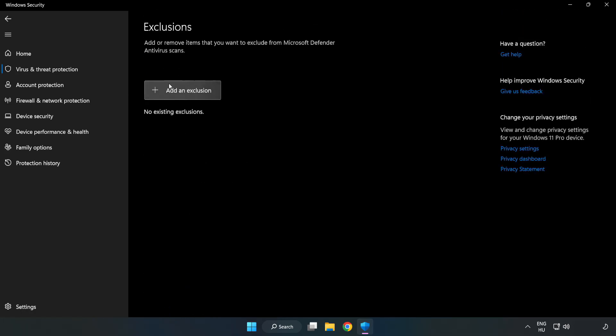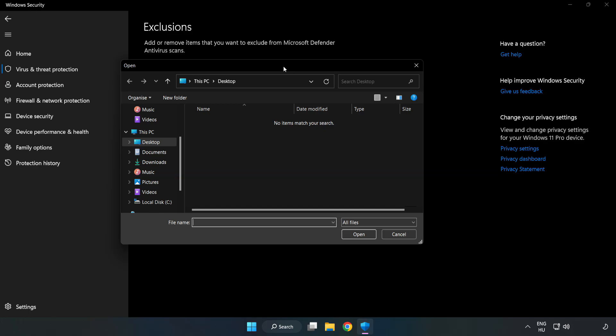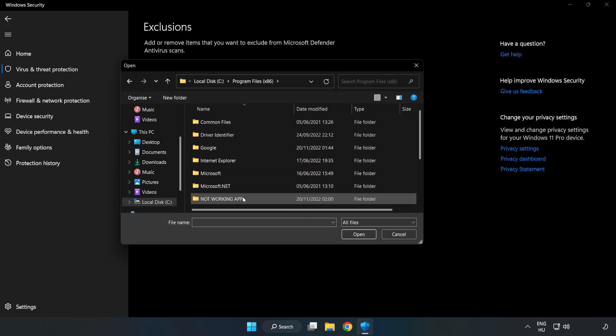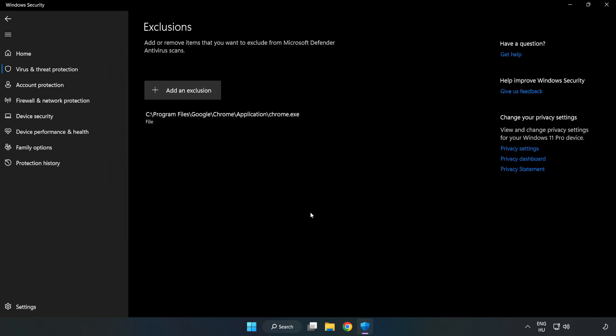Add an exclusion. Select File and Folder. Find your not-working application, select it, and click Open. Then close the window.